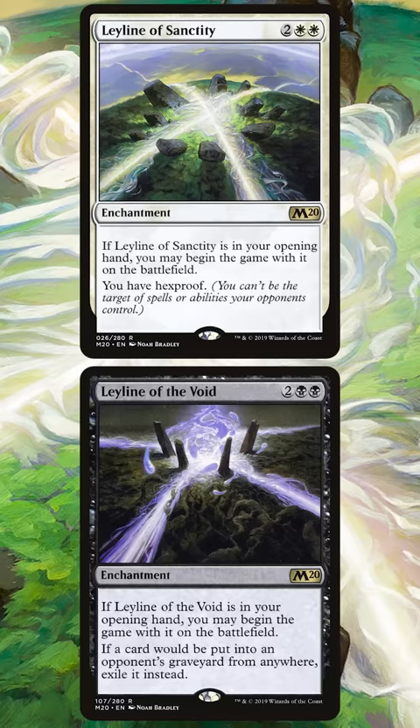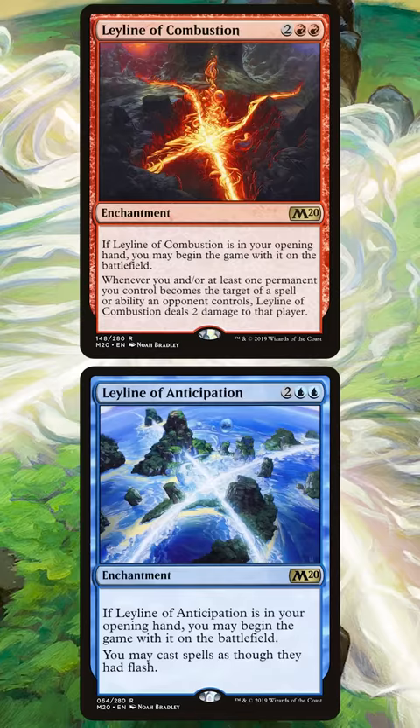Today we're looking at what might be the funniest combo in Legacy: Ley Lines. You're probably familiar with Ley Lines, the enchantments that start the game on the battlefield if they're in your opening hand. Cards like Ley Line of the Void and Ley Line of Sanctity see pretty heavy play in various formats. But in Legacy, there's a fringe combo deck that's all in on abusing these enchantments.